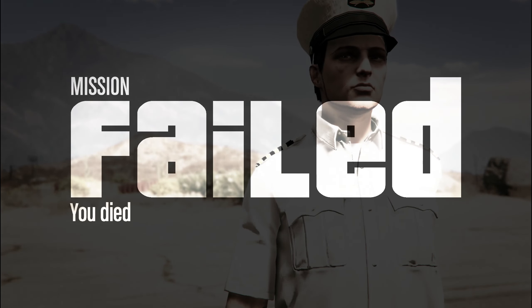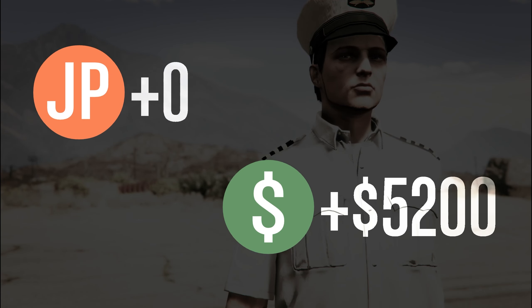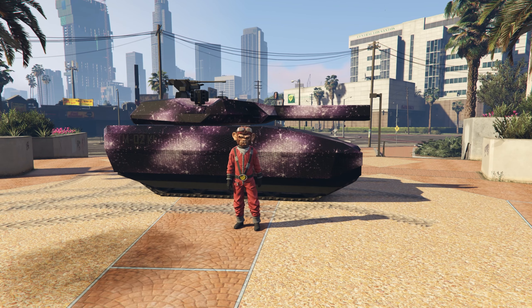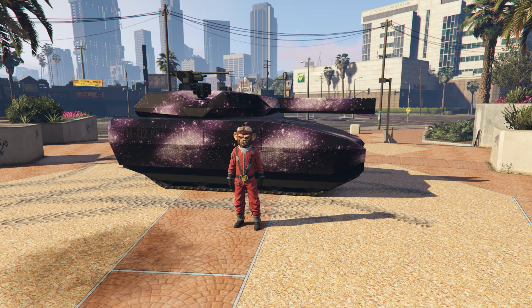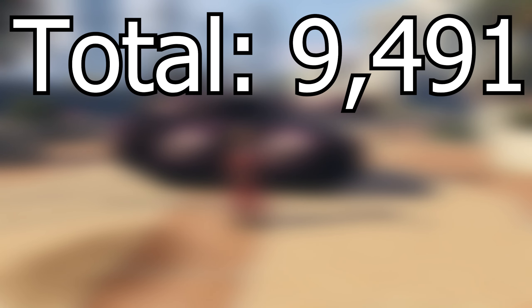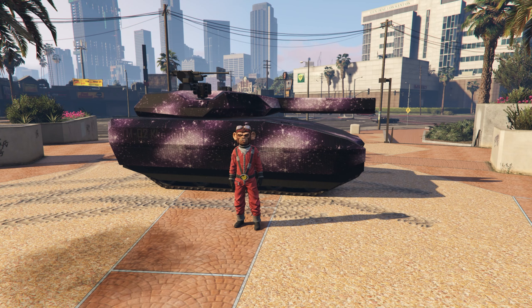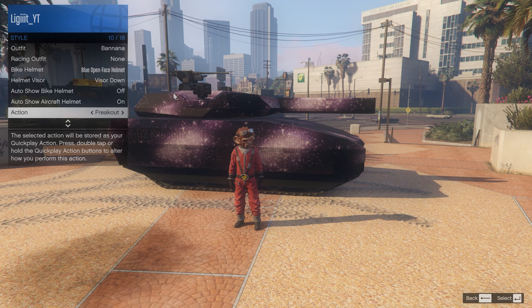It says we failed the mission, and it gives us a little bit of money and RP. After adding up the total RP amount for blowing up the vehicles as well as for ending the mission, the total for this was 9,491 RP — with 7,825 RP from blowing up the vehicles and 1,665 RP from ending the mission. The entire mission, including the drive, added up to a total of 11 minutes and 14 seconds. So every 11 minutes you can make a total of 9,000 to 10,000 RP.